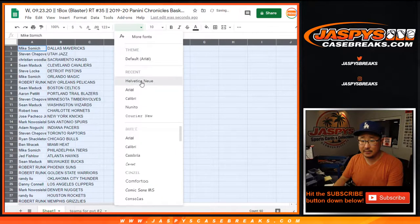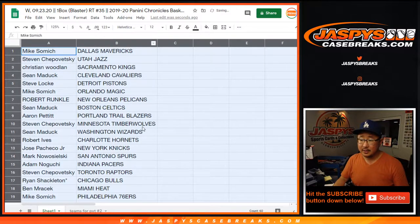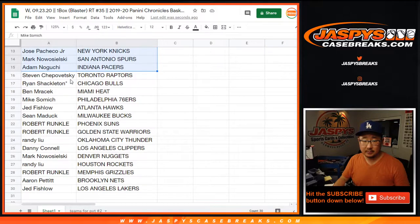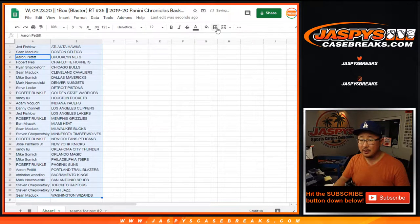I think this is our last blaster box, so I think the other fillers are probably going to be something else on jazbeescasebreaks.com. So there's the first half of the list here. Robert, Pelicans. Ryan S., Bulls. Robert, Grizzlies. Jed, my Lakers. So a handful of great teams here. Mike, Mavs. I think second-year Luka Doncic's are still doing pretty well on the secondary market.